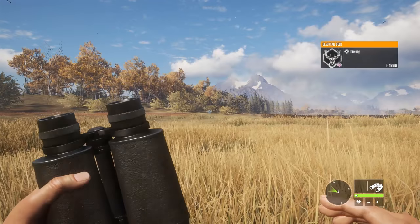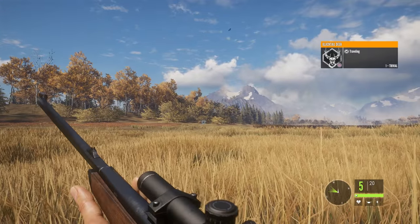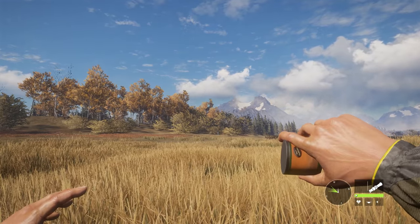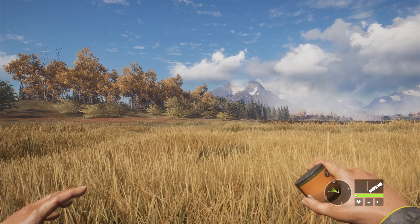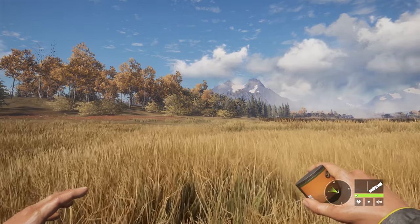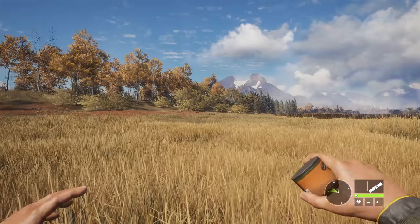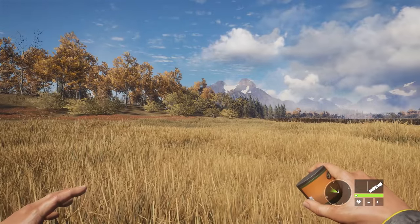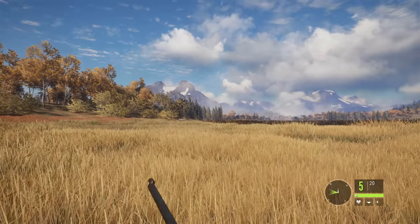At the moment it is traveling. You can call in the animal by using the bleat caller. This one works for black tails and white tails only. There are callers for nearly all animals in the game except the bison. You can also get scent sprays which help out as well. When you're calling in an animal you want to be as quiet as possible and don't move around a lot — this will make them come closer.